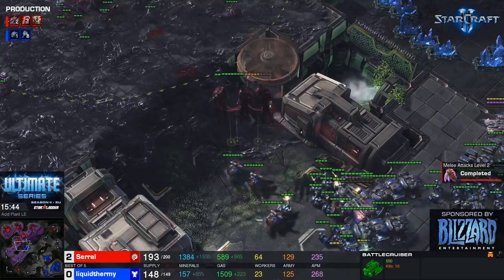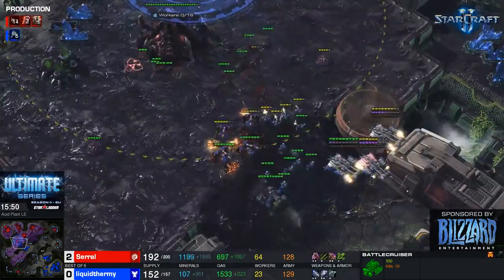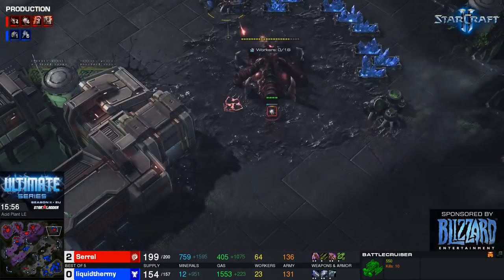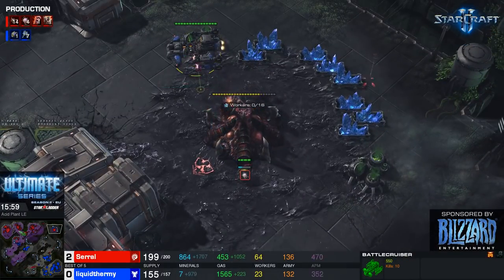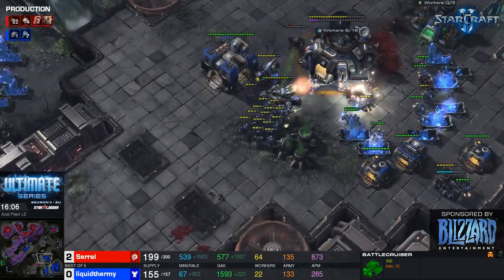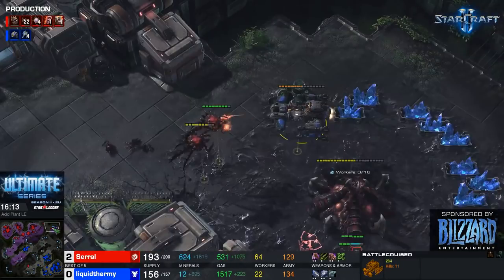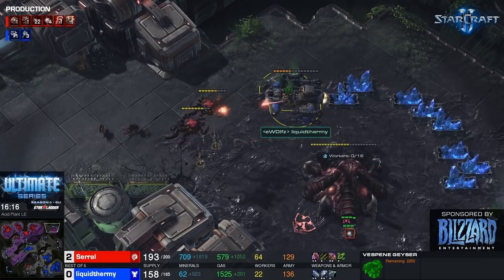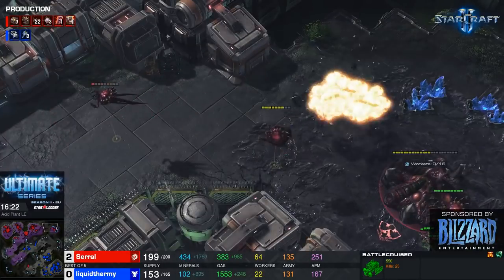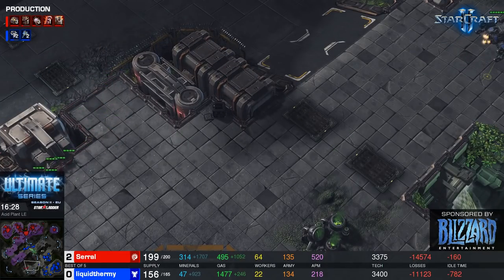uThermal is pushing in now. There are still only a few corruptors for saril — bring the BCs in! One BC teleports to the right side; the other stays home to defend. uThermal cancels a saril base so saril is only on three bases. Corruptors come in to deal with the BCs — this one could go down. It looks like this battle cruiser will be lost, but one of them is still carrying the torch with 25 kills.